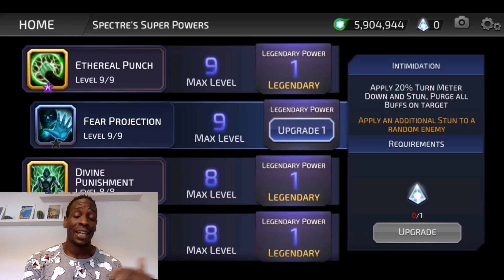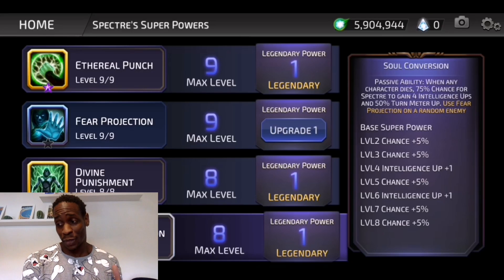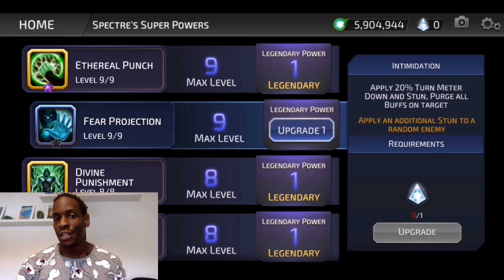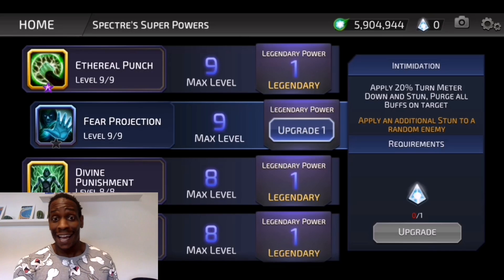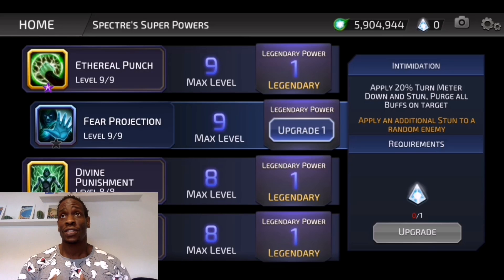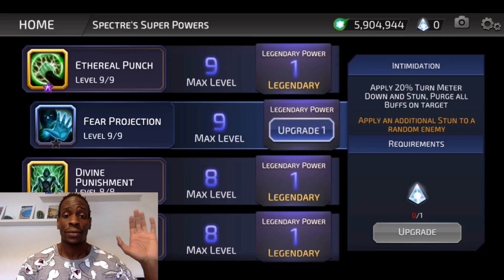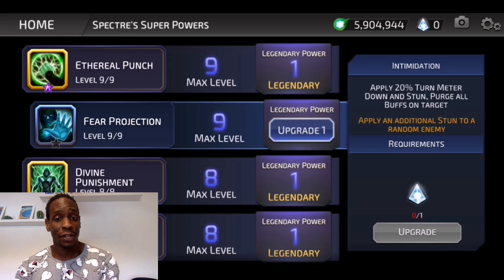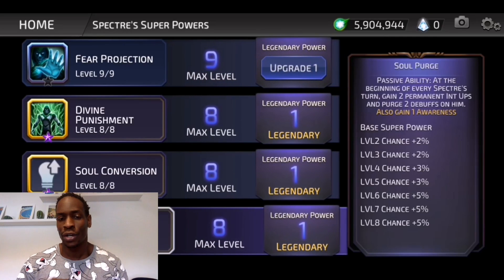It goes along with the passive: when any character dies — enemy or ally — there's a 75% chance for Spectre to gain four intelligence ups and 50% turn meter, then use Fear Projection on a random enemy. If you have this other legendary point, he ends up stunning two instead of one. So you've already taken out one, and you're stunning half the team — stupidly good. And you're also removing their buffs. If you're going up against an Azrael team and someone on your side dies, he'll likely run this against Barda, remove her taunt and all her buffs and stun her, and also strip all the buffs from Azrael — making him not nearly as scary with 500 strength ups. It's really awesome, and it's even better in practice.